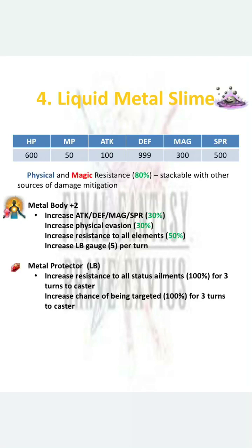Metal Body plus 2 increases attack, defense, magic, and spirit by 3% to base stats — very, very high. It also gives physical evasion by 3%, increases resistance to all elements by 50%, making it more resilient as a magic provoke tank for single target magic, and increases limit burst gauge by 5 per turn.